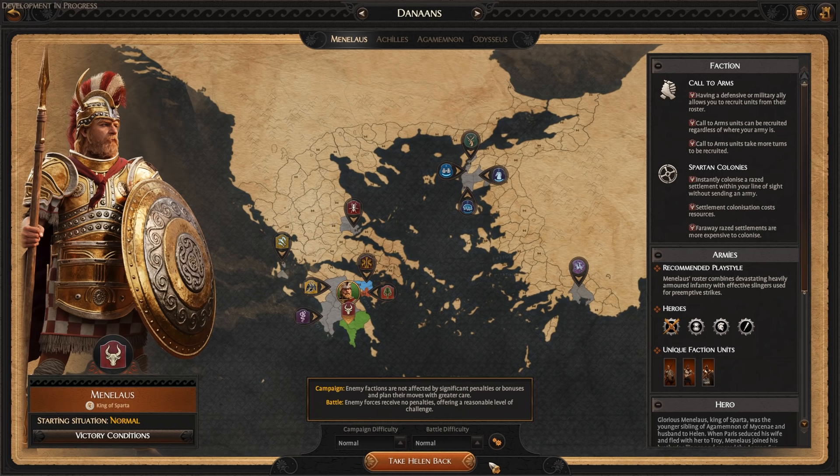Hello and welcome everyone, Arhart here, and today I've got a campaign gameplay preview of Total War Saga Troy to show you all. I'm playing as Menelaus, King of Sparta. On the 24th of July I'll also have another campaign gameplay preview video out where I'll be playing as Paris of Troy. Make sure you subscribe if you haven't done already. Big thanks to Creative Assembly for giving me early access — I'm allowed to show you guys 90 minutes of gameplay within the first 40 turns of the game.